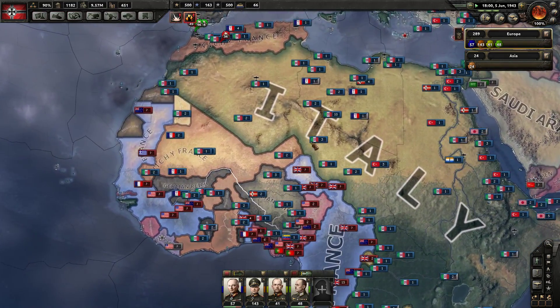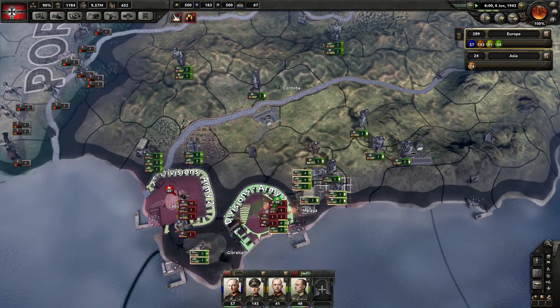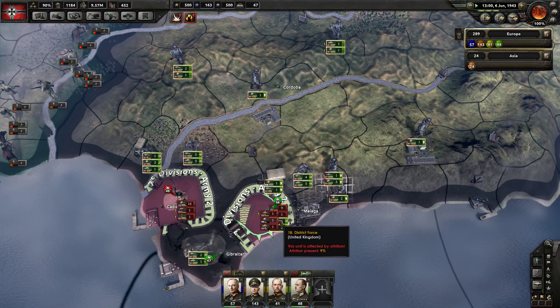Italy has actually been pretty good in North Africa. The fall of Gibraltar — we actually just took Gibraltar. I didn't know that.